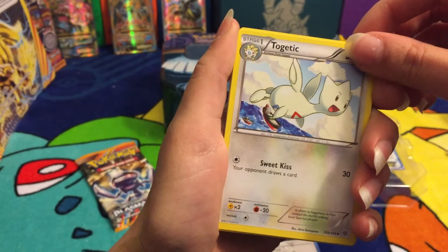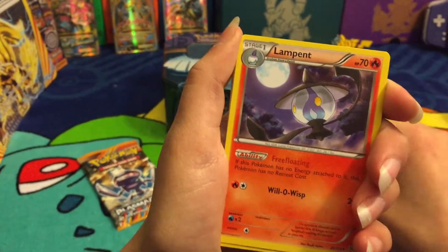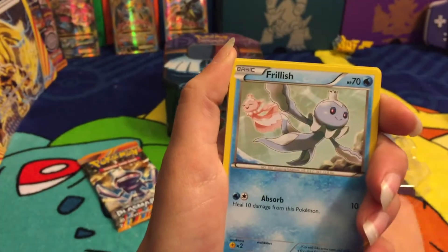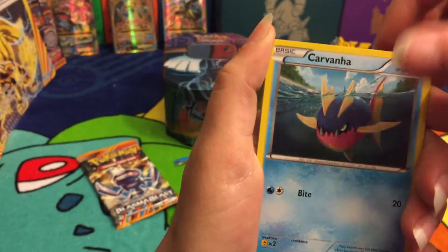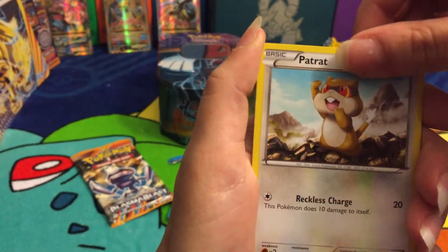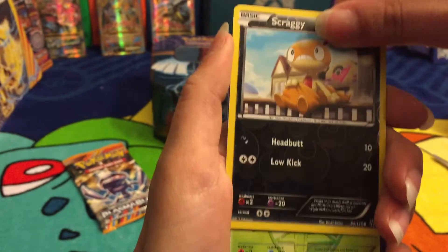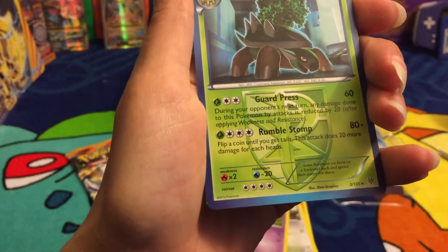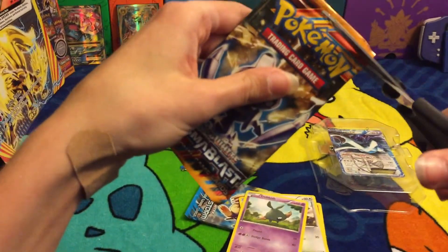Okay, we got Lampent, Carvanha, a patriot card, Scraggy reverse holo, and a Torterra rare. Wow, you're actually right — three from the back.